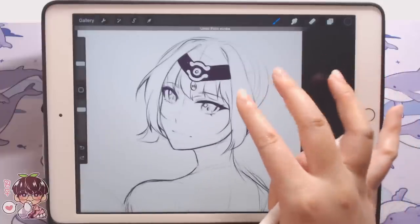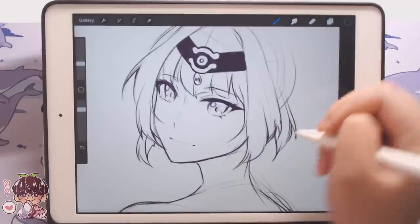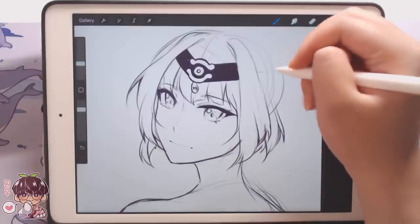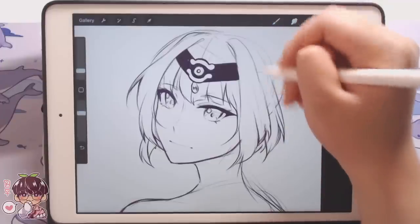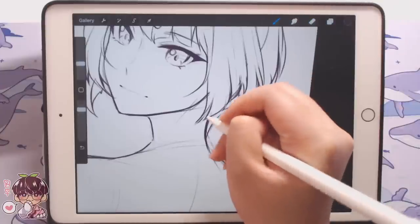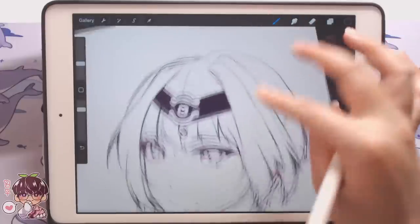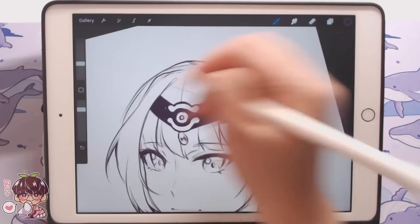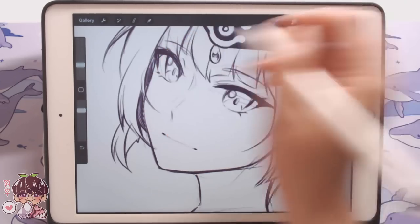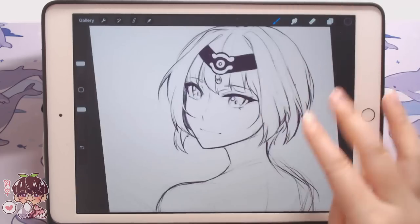Now let's talk about the sketching process. I'm starting with a 5x7 inch canvas at 300 DPI as usual. I like to sketch the pose first and then get into the face, because that's my most favorite part of sketching — drawing faces in general.